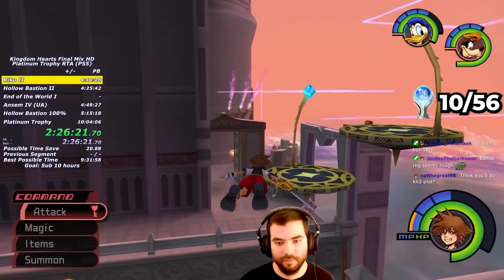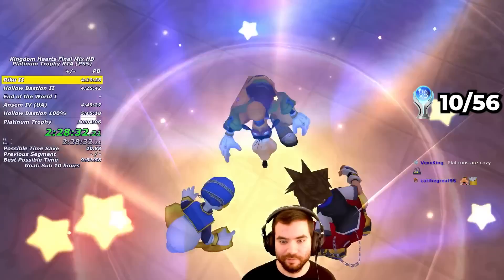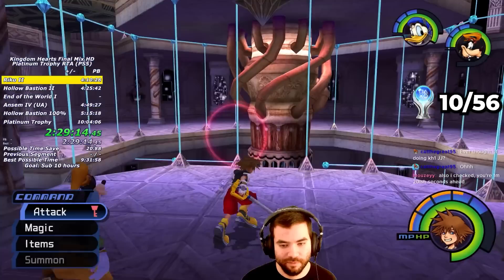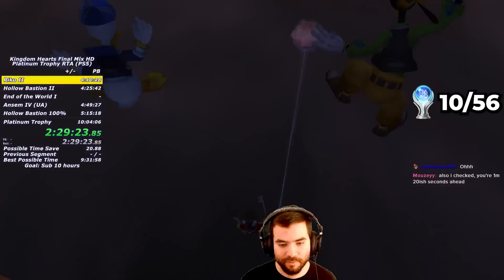After killing a Defender in the next room, I change the direction of the elevator and make my way up for an Aurichalcum chest. I go out to the Castle gates, despawn some enemies, and get another Aurichalcum and more Dalmatians. I knock out some Wizards at the big elevator and get the Blue Trinity afterwards for two Cottages and a Megalixir. There's another Aurichalcum chest after the lift stop. At the High Tower, if you drop down and glide underneath the platform, there's a secret entrance to the lift stop. I go there to collect the Royal Crown accessory, which adds two bars of MP to your total magic.